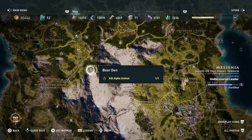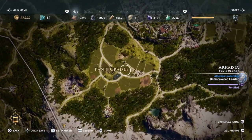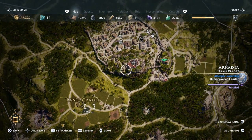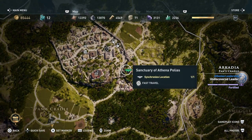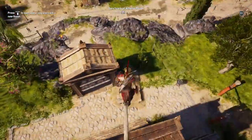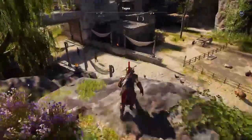Those fields are just here — look, and it's right there in the middle of the area. You want to fast travel to Sanctuary of Athena Polyas, and then you can jump down here.